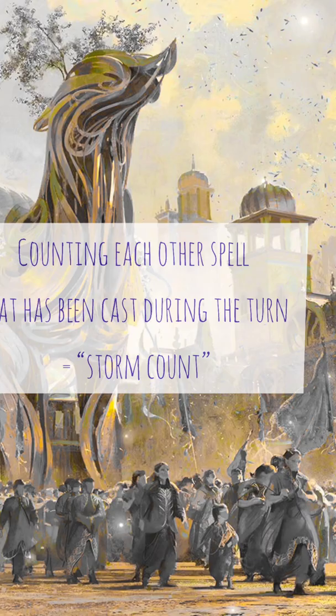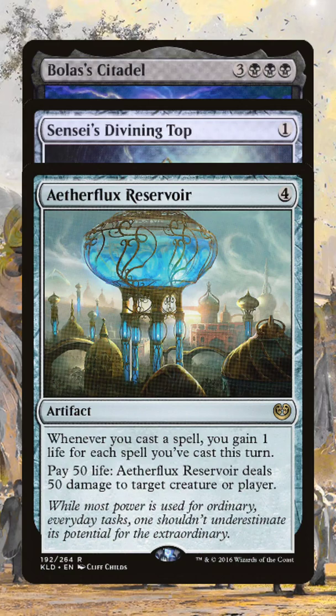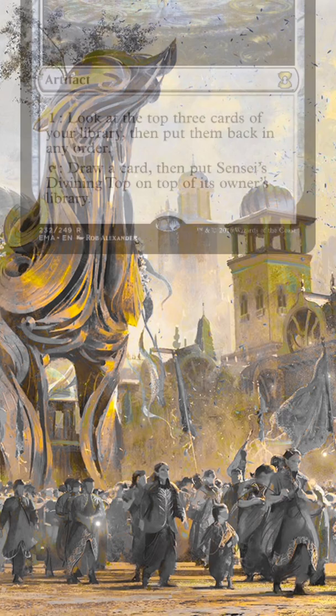Let's win the game with Bolas' Citadel and Sensei's Divining Top, giving us a near infinite storm count. To get this one started, we need Bolas' Citadel, Sensei's Divining Top, and Aetherflux Reservoir on the battlefield. You also need to have at least two life, because it's going to take one life to get this started.